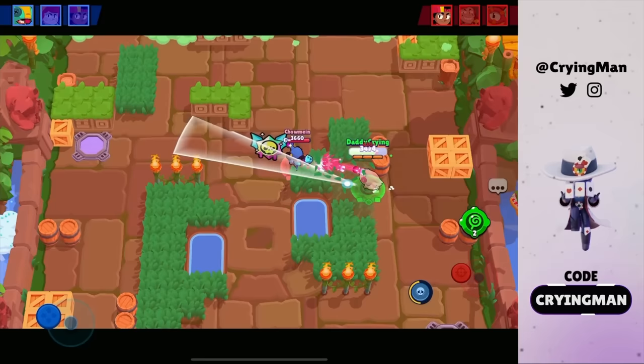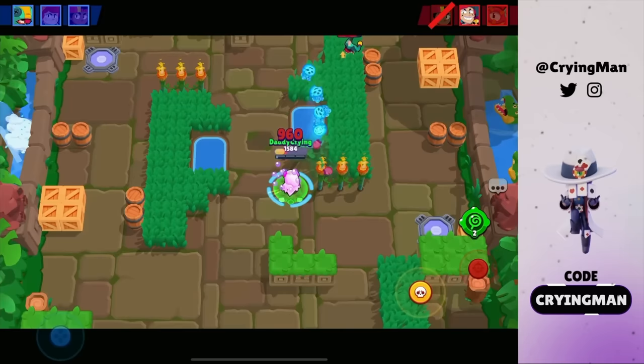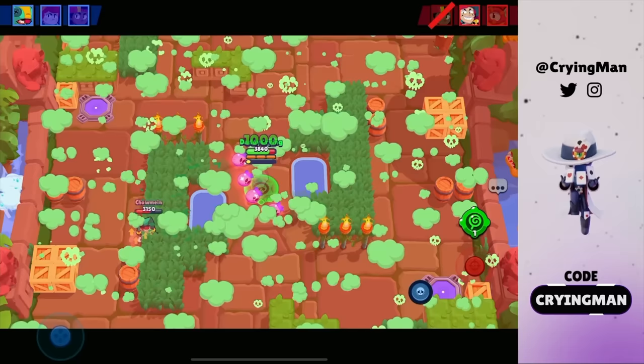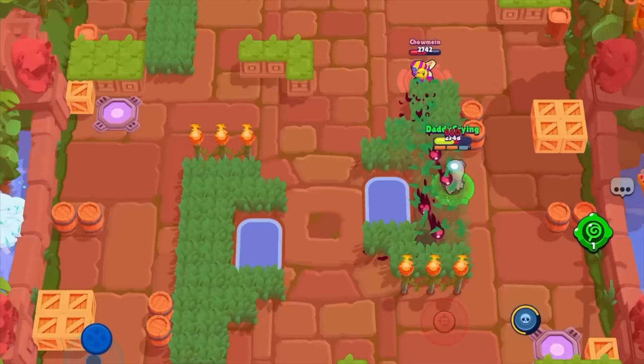Okay this time we're facing Chester. I have to definitely win this but Chester can deal more damage. This is kind of annoying — I don't know if I can even win this. Like should I use my gadget here? That was pretty bad. But maybe this third power got me. Now we are facing Otis — all I need to do is bait his super with my gadget, then it should be free. We can just go aggressive and use my gadget here.